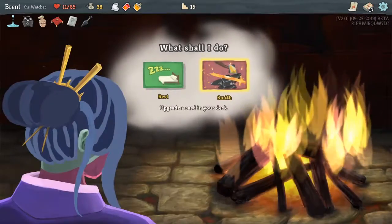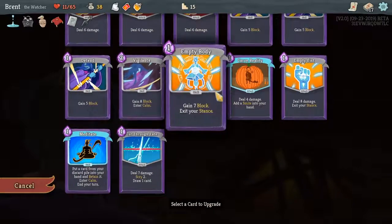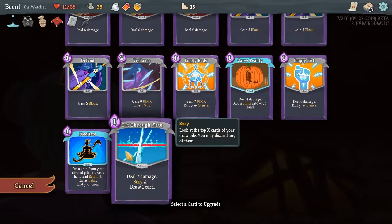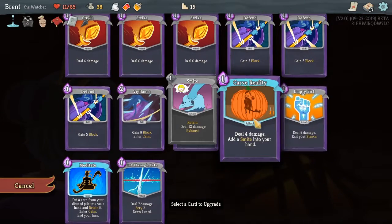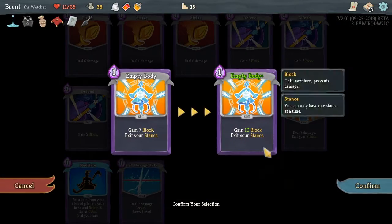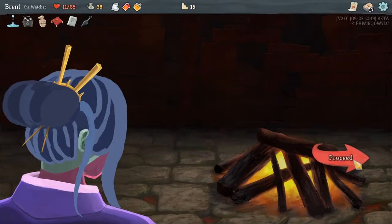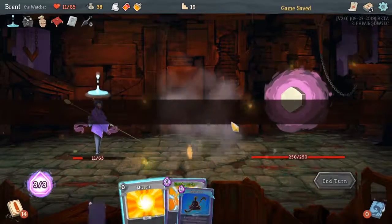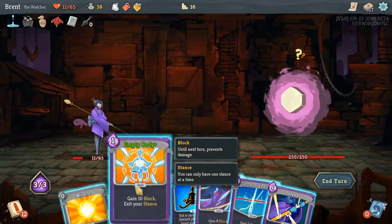We're fighting Hexaghost, I think. We'll try going without resting because if we rest, he's just going to do more damage on that first turn. Not sure what to upgrade though — 10 block for one, we'll do that. It's not bad, better than the normal one.